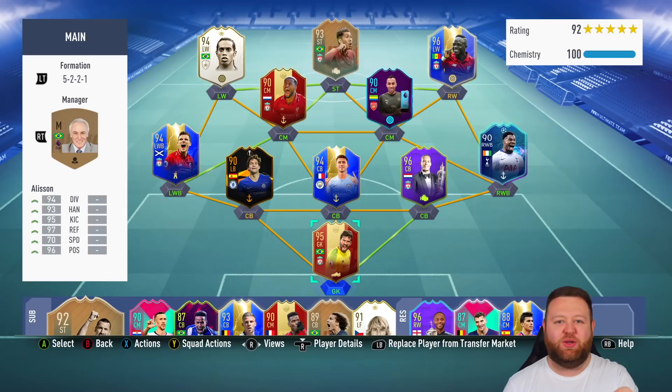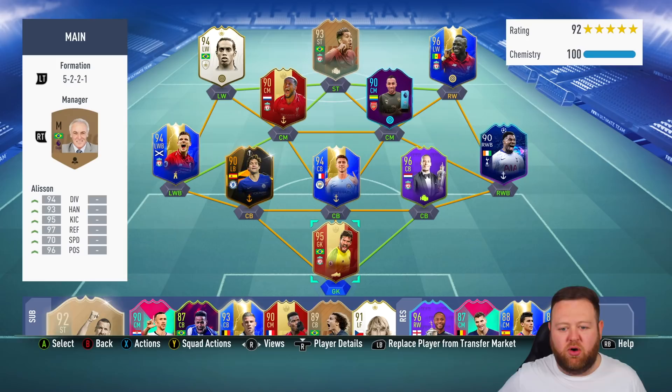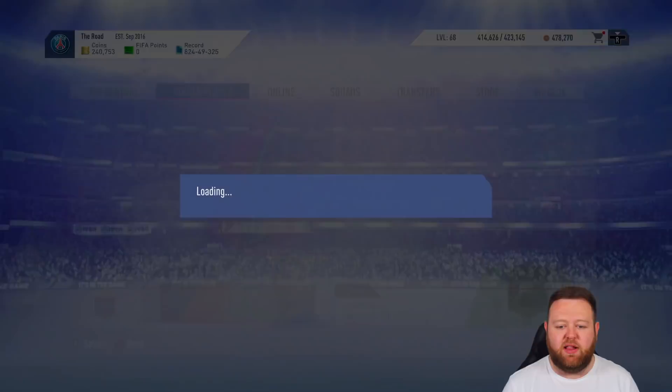In today's episode, we are going to be working towards not using this squad. We're going to be basically building something new to comply with the requirements of one of the weekly objectives, so that we can unlock a 90-rated TOTS for essentially free, or for time.